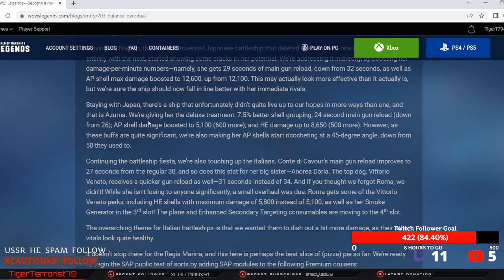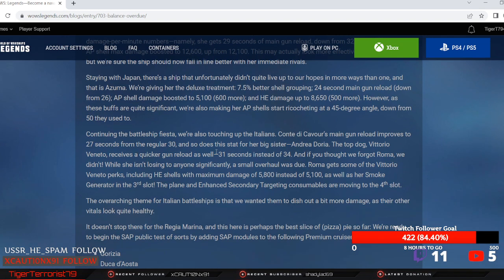Azuma is getting the deluxe treatment: 7.5% better shell grouping, 24-second main gun reload down from 26, AP damage boosted by 600, and HE damage boosted by 500. However, as these buffs are quite significant, they're also making her AP shells ricochet at a 45-degree angle, down from 50 — so they're nerfing Azuma's pen angles but buffing her grouping, reload, and damage.